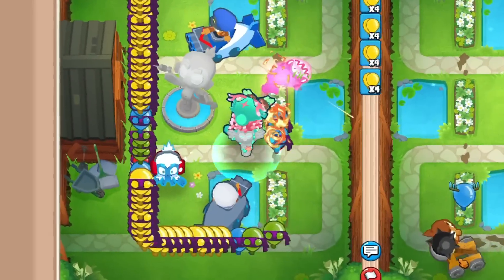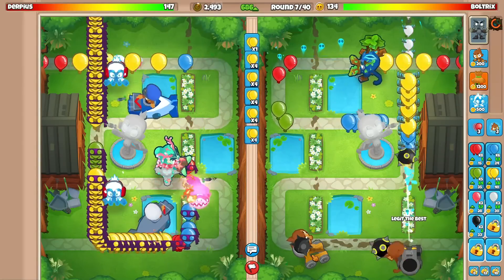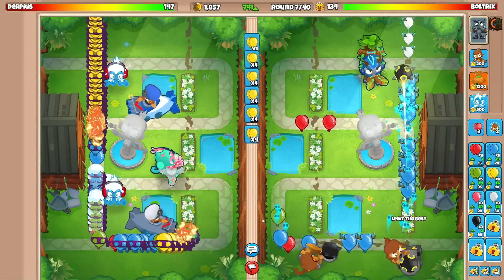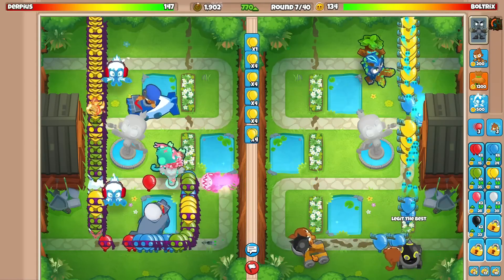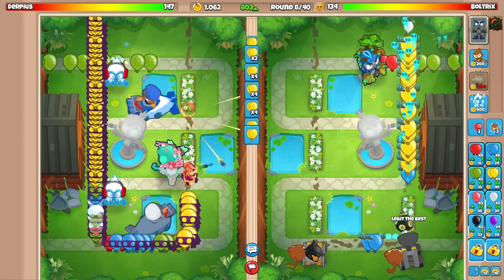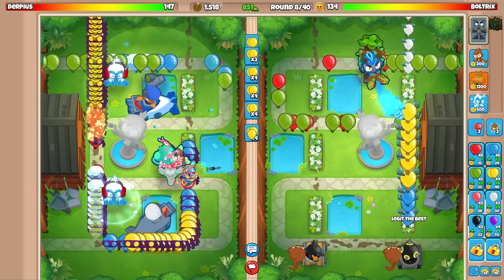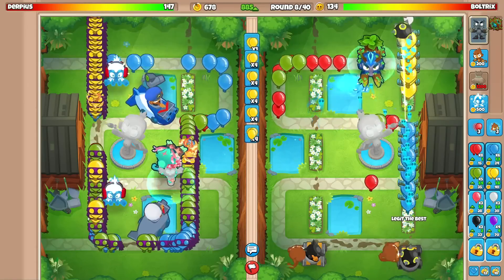He's using ice too — two ice users, pretty exciting! His last tower has to be a strong late-game pick, so it's super monkey, sub, and ice. I showcased that strategy at the start of this new season; it's really good, especially after this update which is buffing the sub and ice, with a minor nerf to the super monkey.